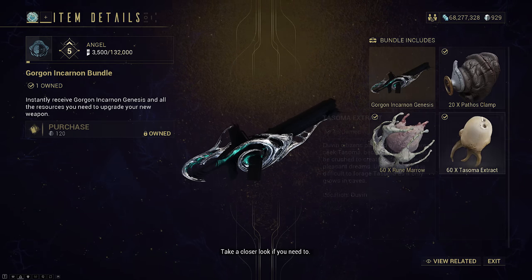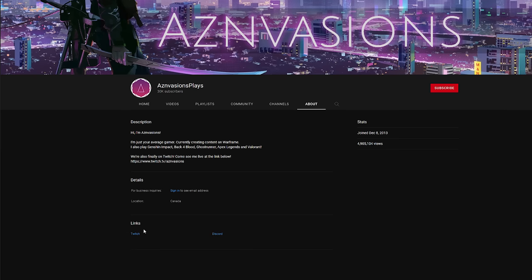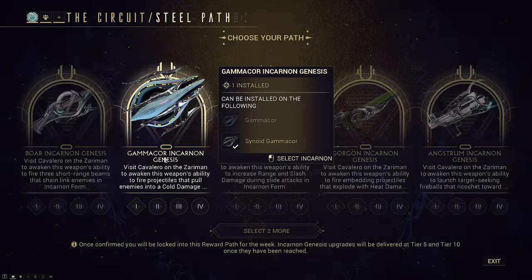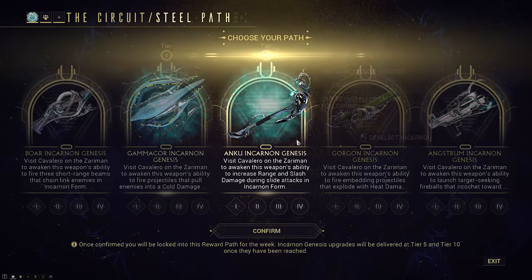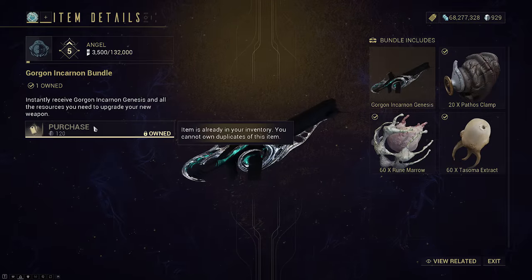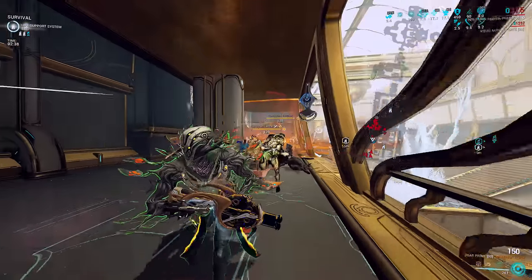They also come with the required adapter materials to put on your weapon, though you still need your actual weapons to put them on. You can also just farm these new incarnons, and you are still limited to picking two a week if you do this. Whereas you can buy all 5 from the shop now. You can also buy them once only, so if the adapter somehow disappears or you want more, you'll have to farm it the old-fashioned way.